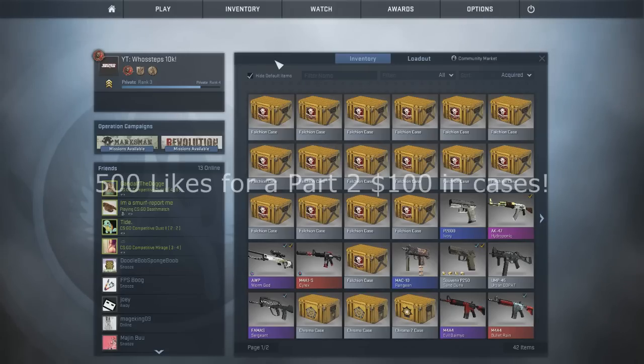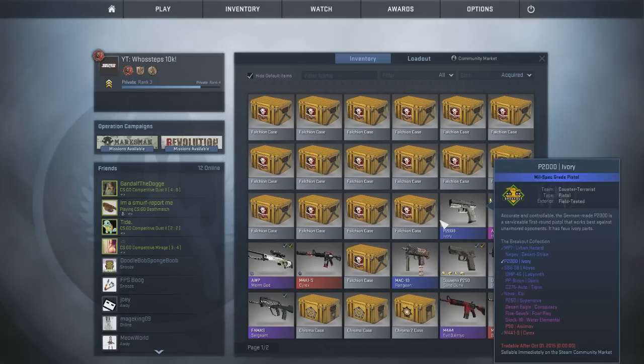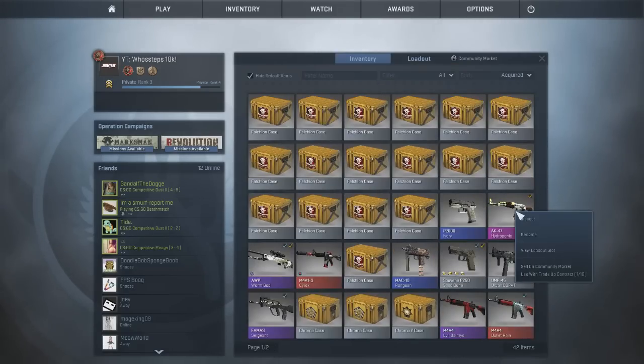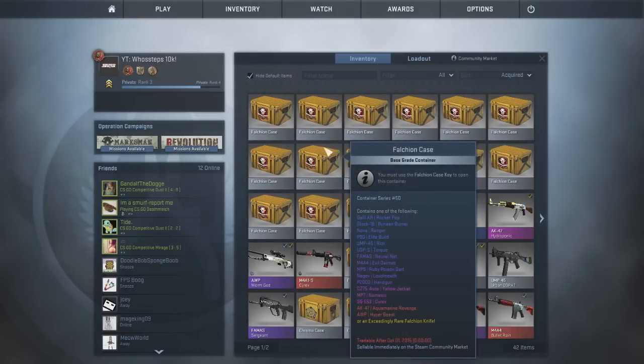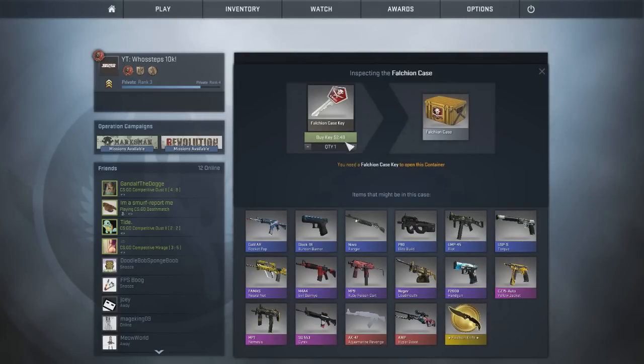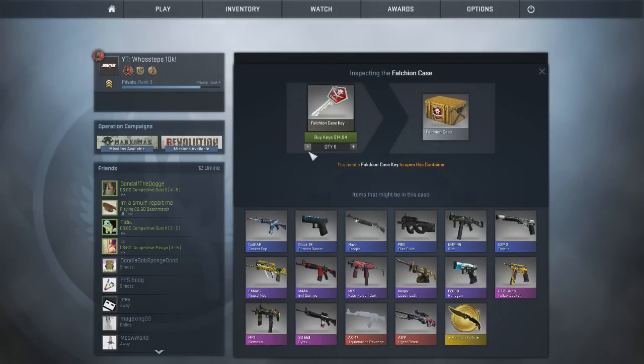Today's video is going to be a part one to a huge case opening. I have my friend Beerus here — check him out in the description. He's just going to be watching me open some cases. Basically I'm going to be trying to get some stuff, and if I do get something really nice I might give it away sometime in the future. Should we just get right into the first case? Let's do it. What case should I open? Second row, third one — alright, I'm feeling it. So I'm just gonna get like five keys for right now.